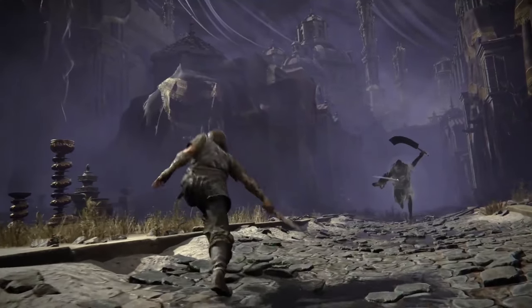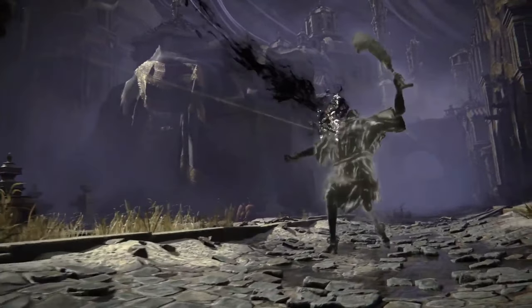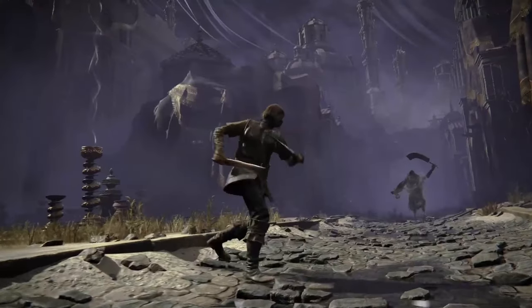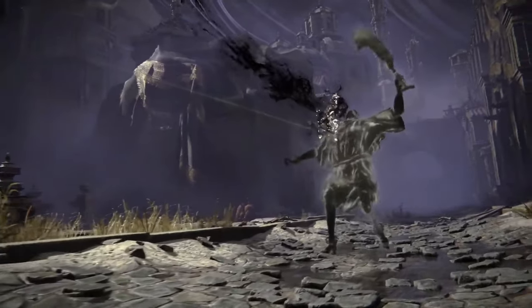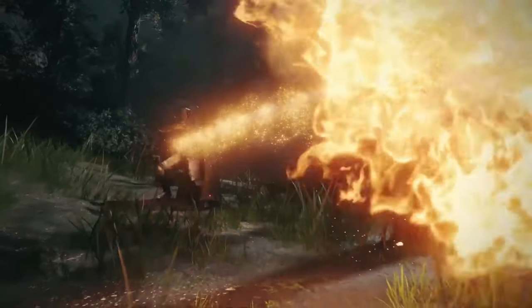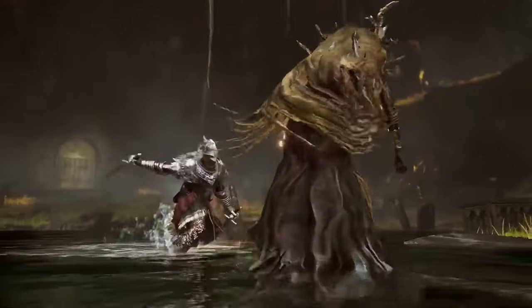We also have long range weapons — it is so good to see these finally getting some love in Elden Ring. Rather than using kunai as a throwable, these kunai are your main weapon and you can equip them in both hands and throw a barrage of them. Then we have this rapid-fire crossbow — I counted 10 shots. This will be a lot of fun to use on mini bosses.